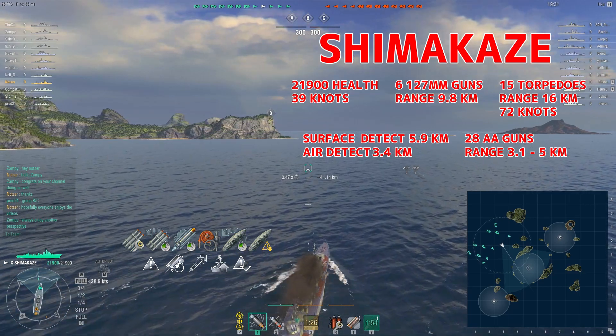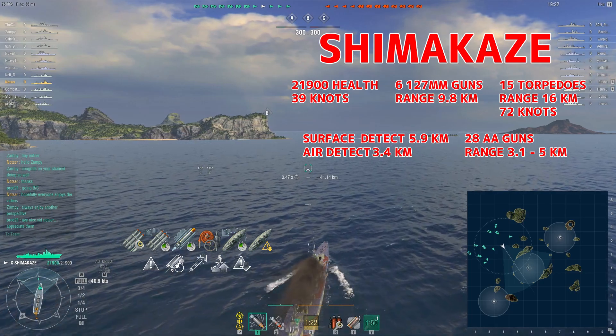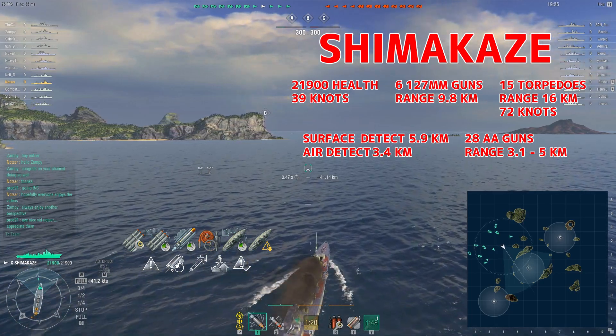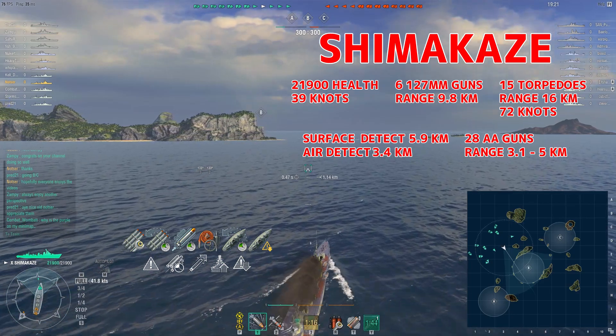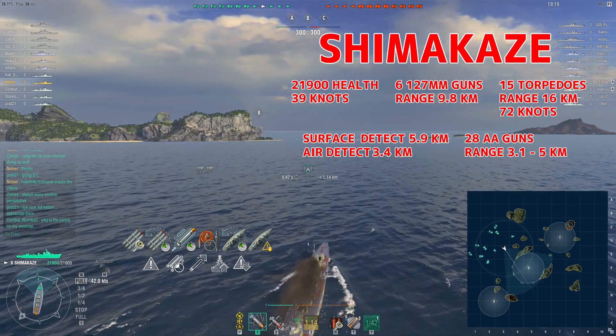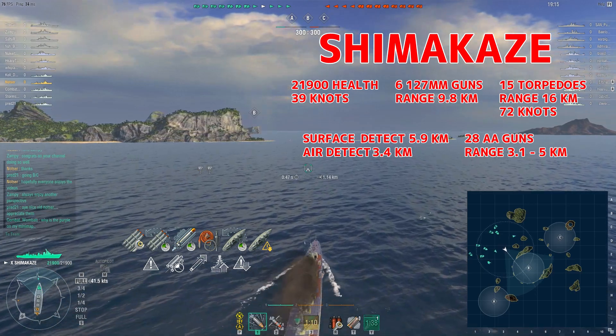Hey, this is Notzer and we are in the tier 10 Japanese destroyer, Shimakaze. She has six 127mm guns, 15 torpedoes, 28 AA guns, a surface detect of 5.9km, top speed 39 knots, total 21,900.